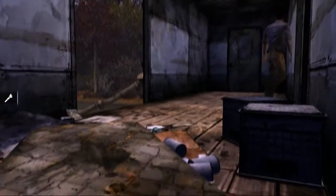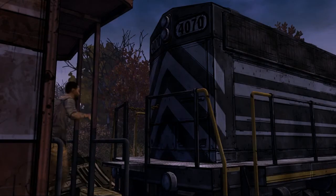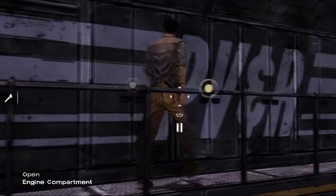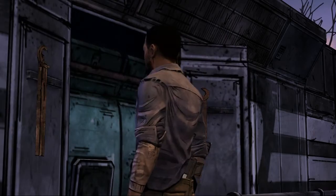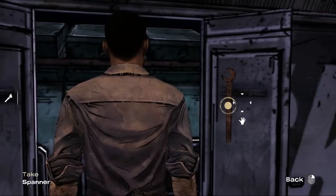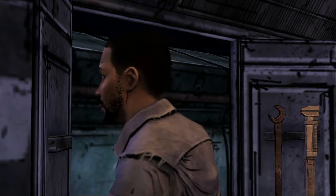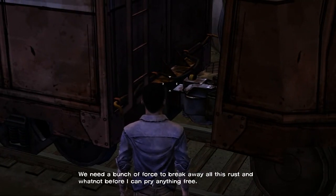Can use the door — yeah, let's go and do that. The kids and Katcha should be fine. Door number 2, I think it was... yep, okay. Spike remover or spanner — I'll take the spike remover. Let's see if this can work. God dammit, it's stuck. We need a bunch of force to break away all this rust and wet before I can pry anything free.